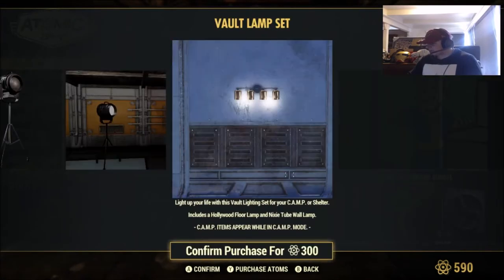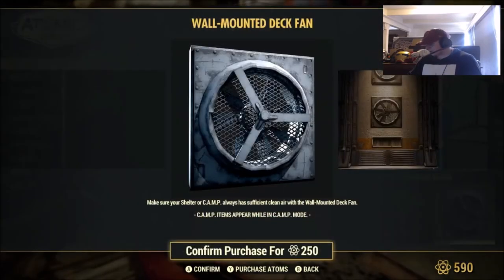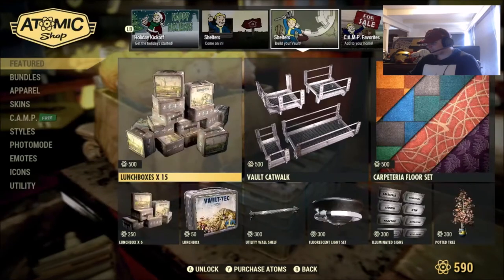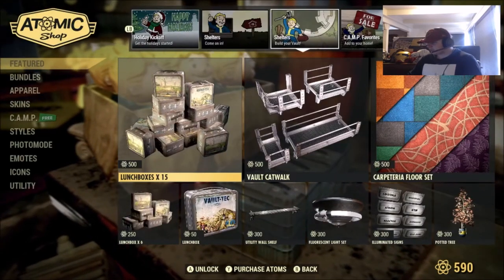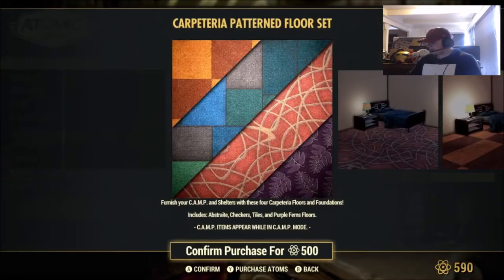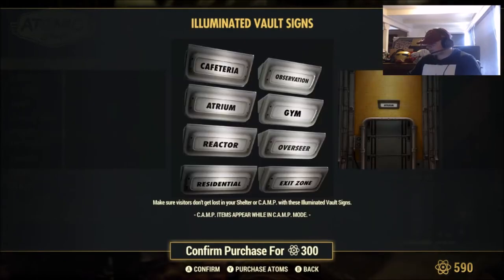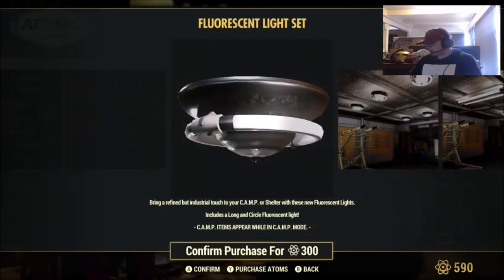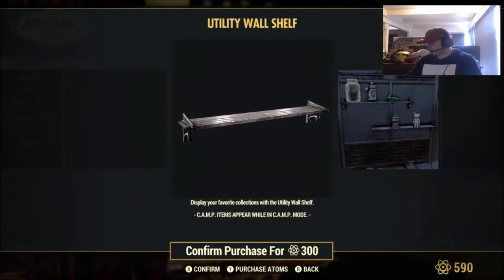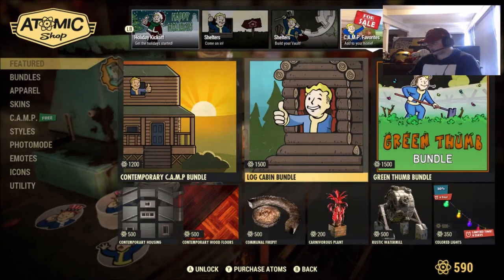Vault-Tech lamp for 300, a tree for 250 — that's actually really cool. Wall-mounted desk fan for 250. We've got lunchboxes — that's pay-to-win stuff, I don't want to talk about that. Vault Catwalk, padded floor set for 500, some exercise equipment, a light set for 300, and a wall shelf for 300. And again, some more pay-to-win stuff we don't like to talk about here.